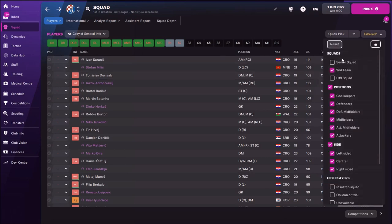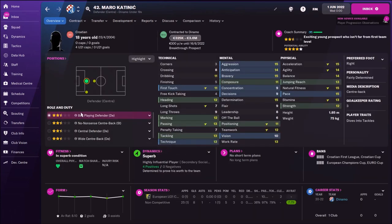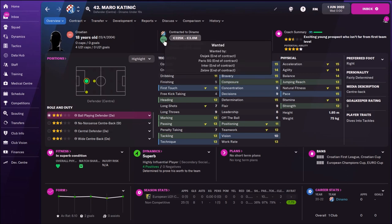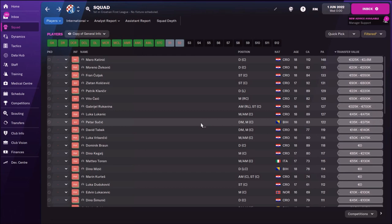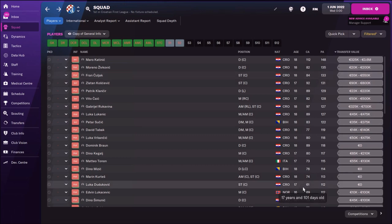Now let's check the under-19 squad — even there we have some interesting kids. Maro Katlin is a central defender with incredible physical attributes: speed, jumping, everything, plus not bad tackling, marking, and heading. He also needs some minutes in the first team. He's 18 and is wanted by PSG — but his contract is ending, so I need to renew it. Other notable prospects include Moreno Zivkic with a potential of 135, and Fran Cudjak with 133. Dinamo Zagreb always had incredible wonderkids, which is why it's really interesting to manage them in FM 2022.